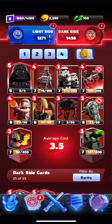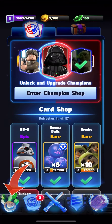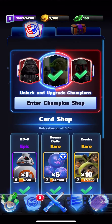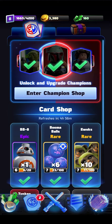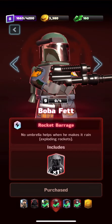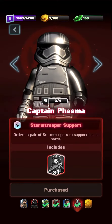You can also select between different decks that you want. Now we are at the shop page where you can see different types of cards. Let's go to the champion shop first. You can see the ticks, which indicate that I have already purchased the champion. They cost 700 green gems, shown in the top right corner.